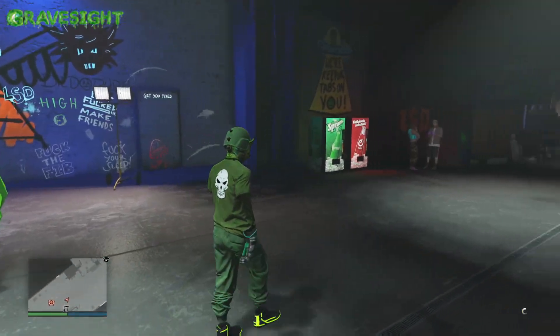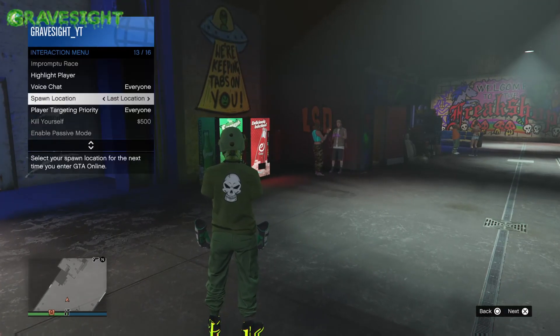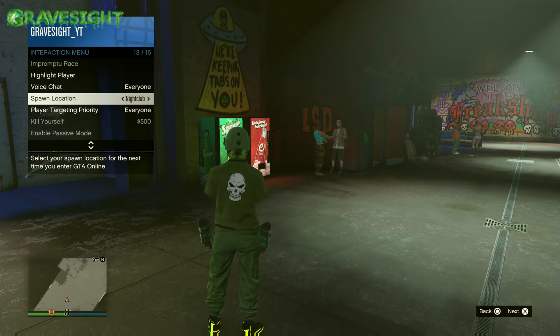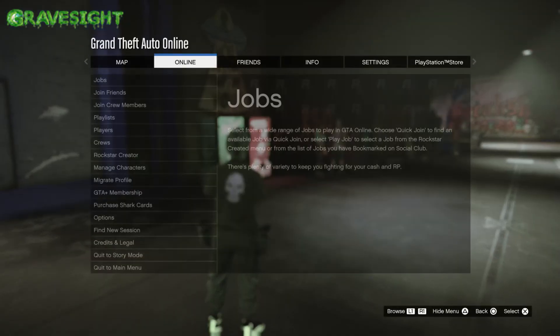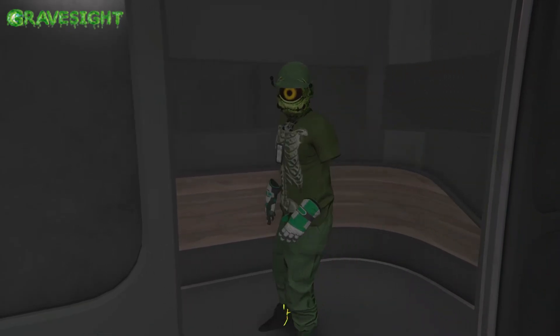Perfect. Now I'm going to pop open my interaction menu, go to spawn location, set that to the nightclub, and then go ahead and find a new session — just going into a brand new invite-only session. Once we get into the nightclub, we're going to make our way to B2 where we have our Terabyte already stored.